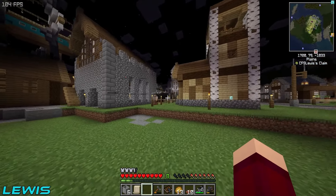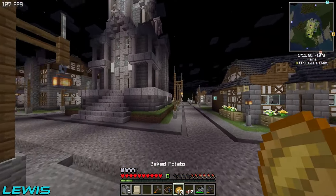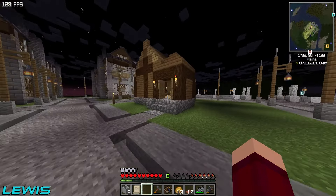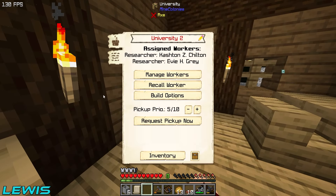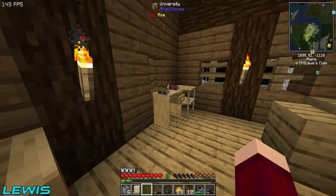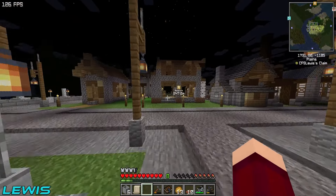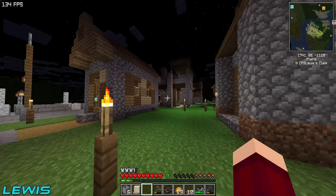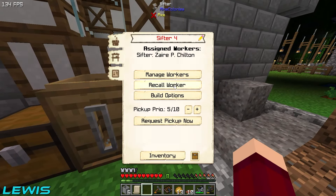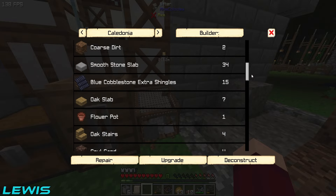I'll also check the university to see if we've unlocked the iron mesh. Iron mesh — there we go, we've unlocked it now. So as soon as we get the sifter to tier five, it'll unlock the diamond mesh. Then we'll one, be able to make the diamond mesh, and two, start being able to sift the rubies and topaz and everything that we want. Taking a look at this last build, it looks like we need some end stone brick, but everything else should be completely fine.